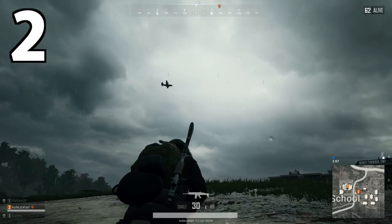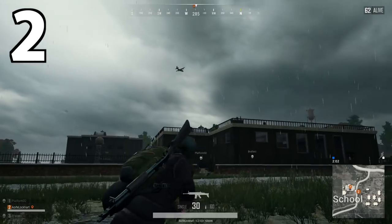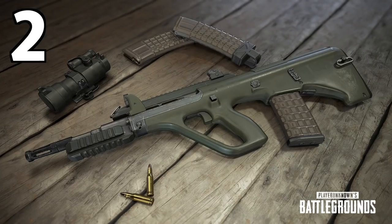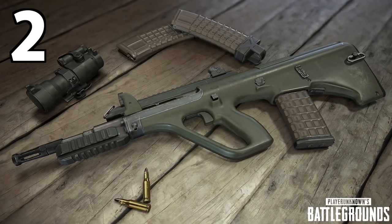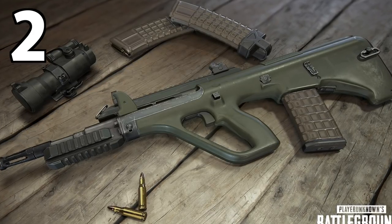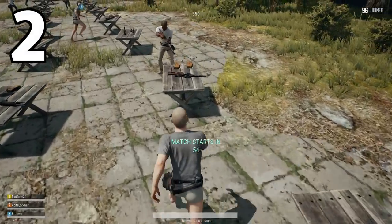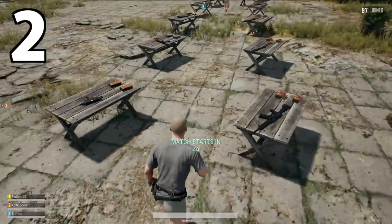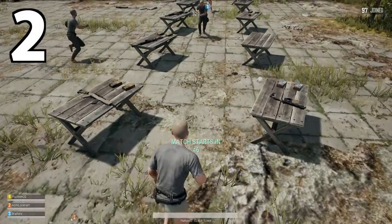The AUG A3, on the other hand, can be obtained from care packages. It sort of replaces the Kar98k, which will no longer be available in care packages from 1.0 onwards. The AUG is described as a bullpup assault rifle using a 5.56mm 30-round magazine before attachments, with a high muzzle velocity, high rate of fire and low vertical recoil. Sounds lovely, though of course you'll have to fight off every other player in the immediate vicinity if you actually want to own one.